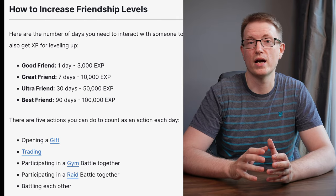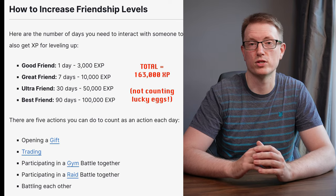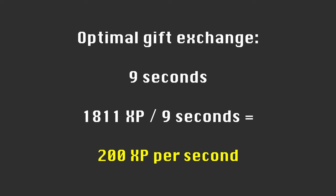But even more importantly, gifts are a great source of XP. Interacting with another trainer on 90 different days yields a total of 163,000 XP from friendship bonuses, and gift exchanges are the most reliable way of consistently interacting on a daily basis. If you achieve best friends with gifts alone, this means that each gift exchange was worth 1,811 XP, which is quite a lot considering the relatively short time it takes to send and receive a gift.